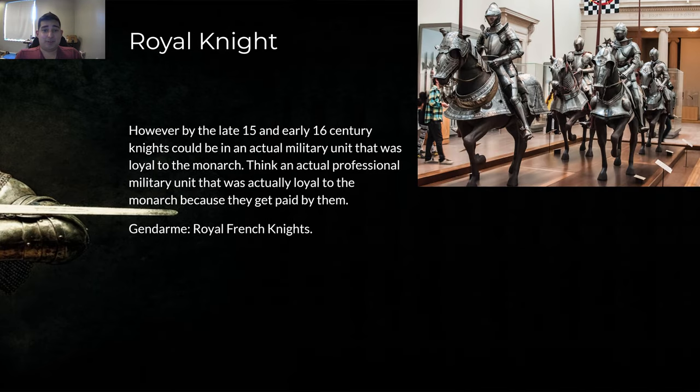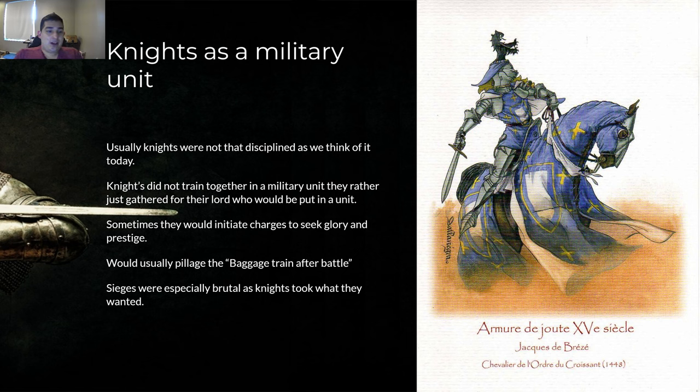By the 15th and 16th century, knights could be in an actual military unit loyal to the monarch — this is very late, when they have full plate armor at its best, before guns really start taking off and make them obsolete. Think actual professional military units that are paid by the monarch. The gendarmes — basically royal French knights — were paid by the king, an actual military unit that would train together. That's something regular knights didn't usually do: actually train together.